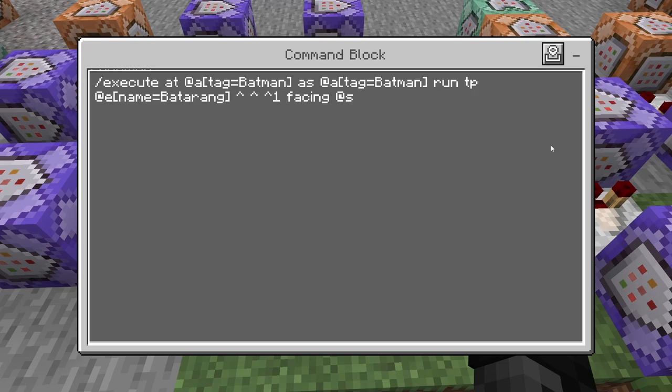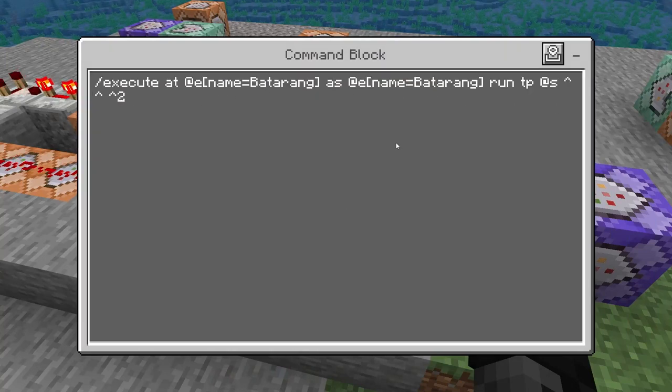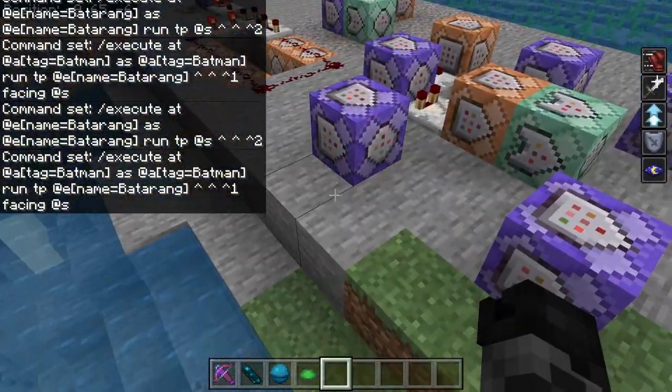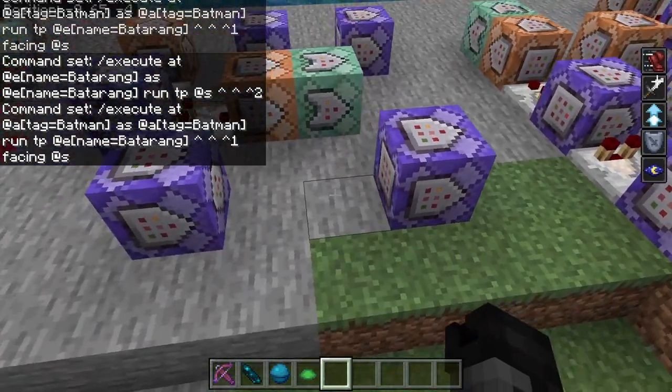For the batarang return — repeating, needs redstone, no delay: slash execute at @a[tag=Batman] as @a[tag=Batman] run tp @e[name=batarang] ^ ^ ^ 1 facing @s. So the throw teleports the batarang forward every game tick based on its own position, and the return teleports the batarang towards you facing you. You throw it, the throw powers, and then when the return gets powered, it comes back to you.